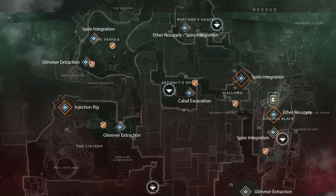Here is a map of Nessus with all of the public events and the locations that they spawn in. For the minotaurs you need the Spire Integration, and later on there is another quest step where you need to do a Glimmer Extraction, so this map will help there too.